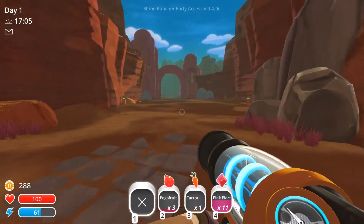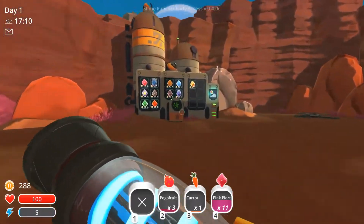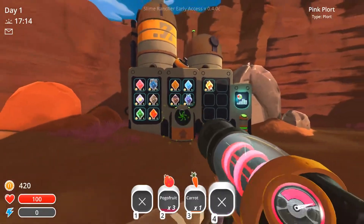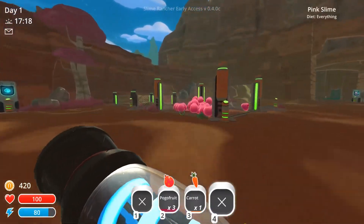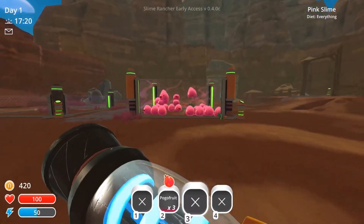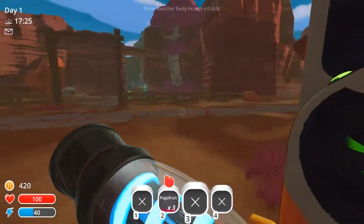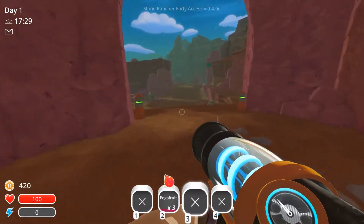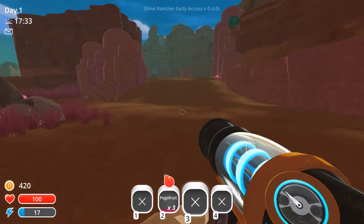I don't even know if this is what I'm supposed to be doing, but we're going with it. We have plorts — we got more plorts so we can turn that in for money. So we got pogo fruit and we got one carrot. Let's shoot the carrot. Somebody eat it. Still growing. So there's more chickens over here — let's go get the chickens. Oh hey, they respawned! That's interesting.